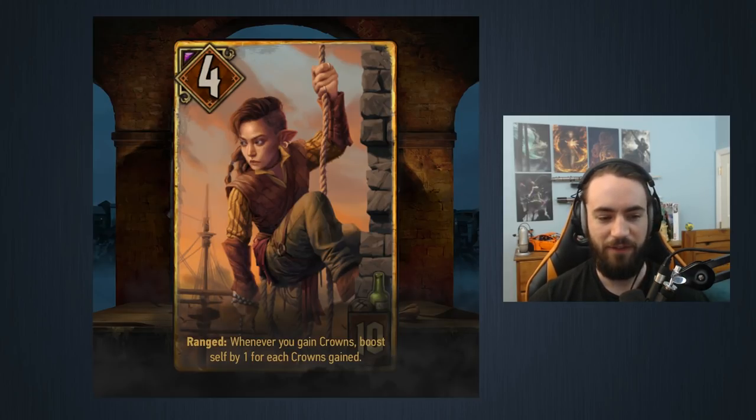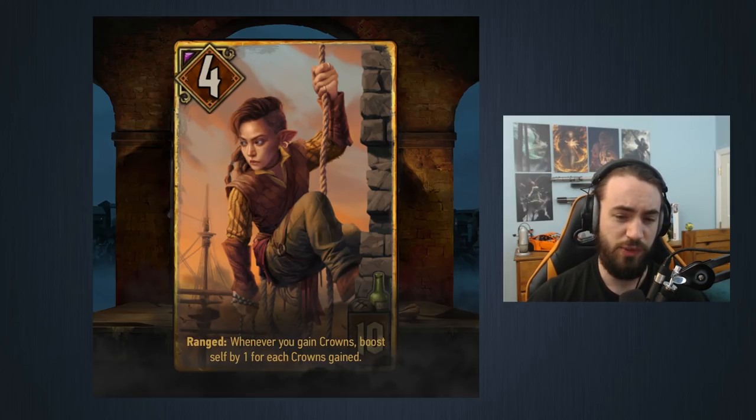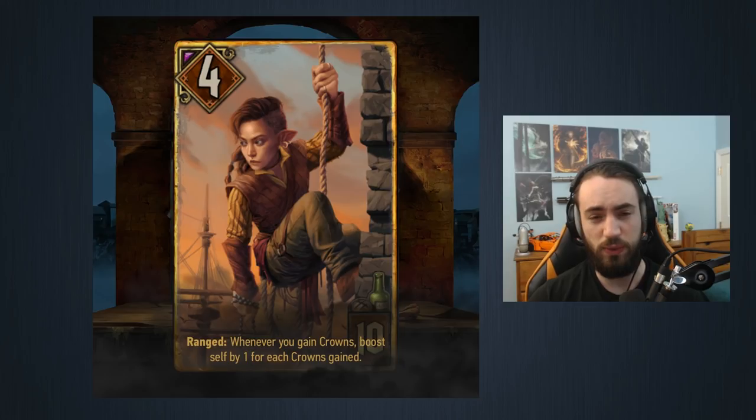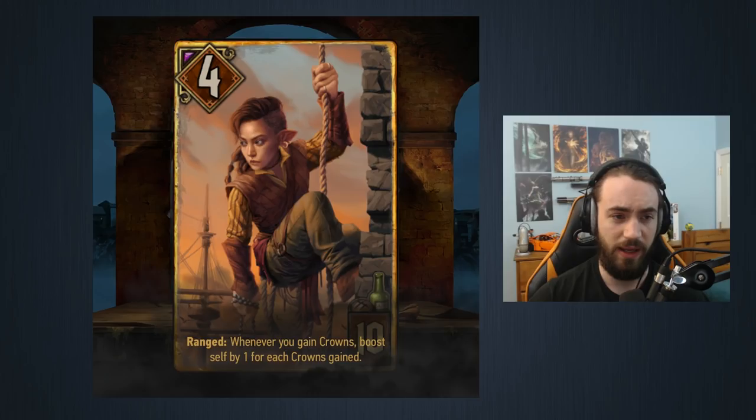Moving along, we have Bincy Blummerholt. This card is 10 provisions, four strength Range. Whenever you gain crowns, boost self by one for each crown gained. If you don't account for the new leader that immediately gains nine crowns, this card is pretty bad — you play it, gain two crowns, it goes to six, and gets removed by any four-damage ability. But that leader does exist, so you can look at this like a Herald-Dagger: it's effectively a 22-point play, two points better.